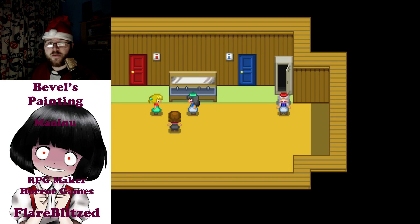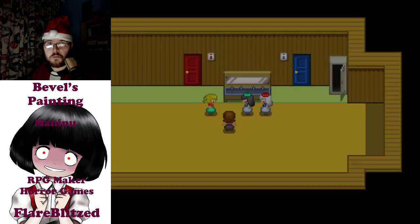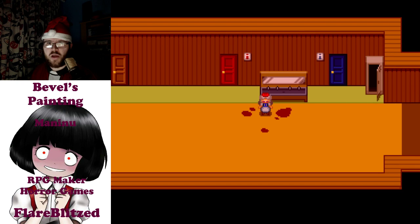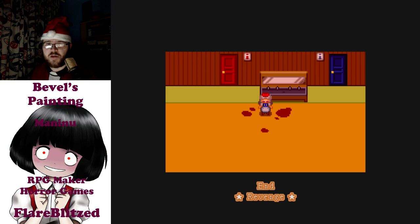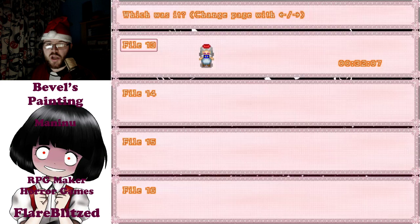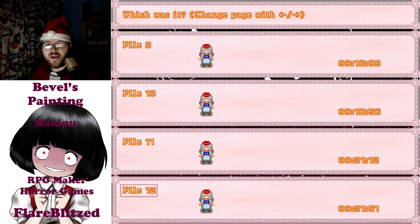We get a slightly different ending — a canvas scraper, which is probably going to be used for something nasty. She did not like her. 'What have you become' — ending: Revenge.